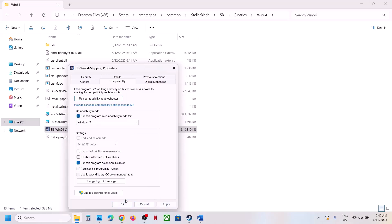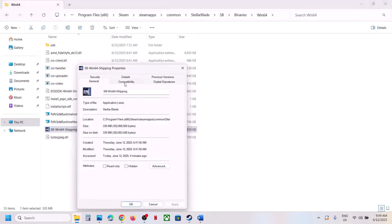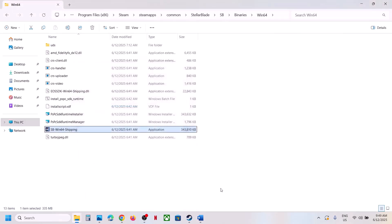You can also try Windows 7 compatibility mode, hit Apply, click OK. You can even disable full-screen optimization, hit Apply, click OK, and then launch the game. If none of these work, uncheck all those boxes, hit Apply, click OK, and follow the next step.